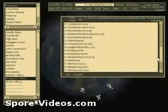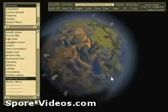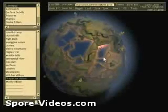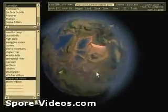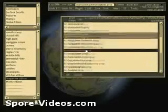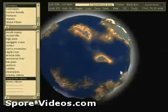I can also make things that have sharp angles so that they look more technologic-y. Really what I'm trying to do is just get planets so that each planet you go to, you feel like you've never been to that planet before.